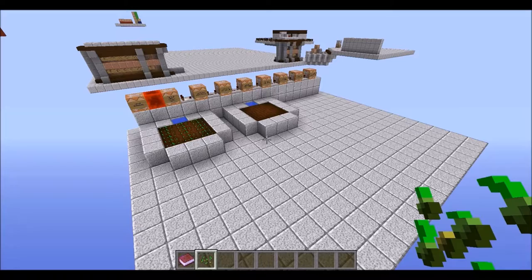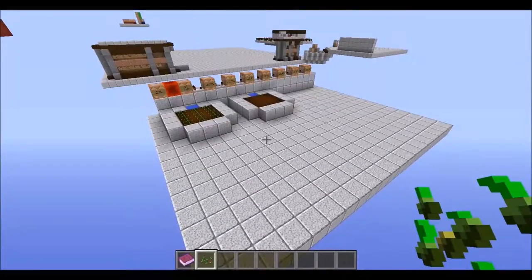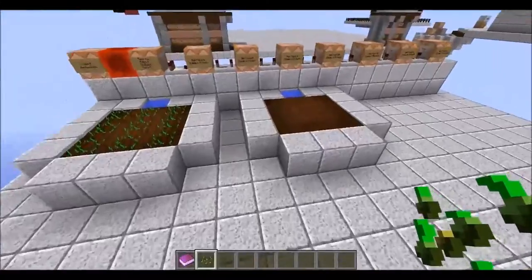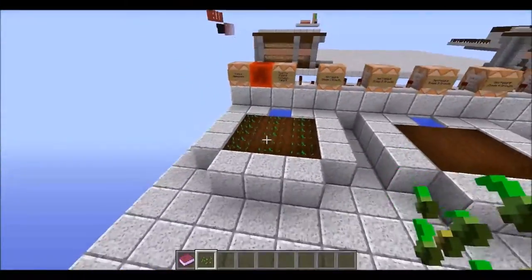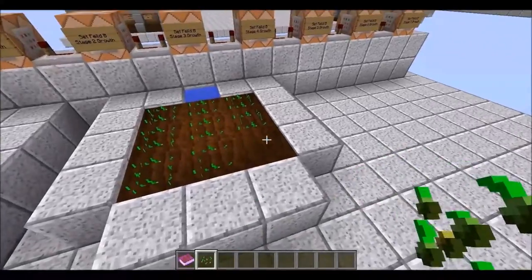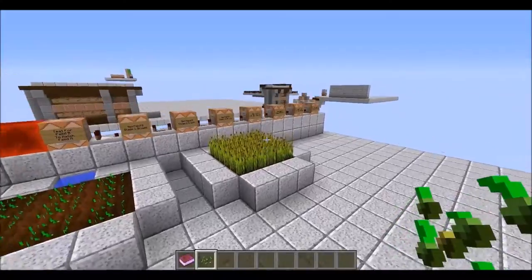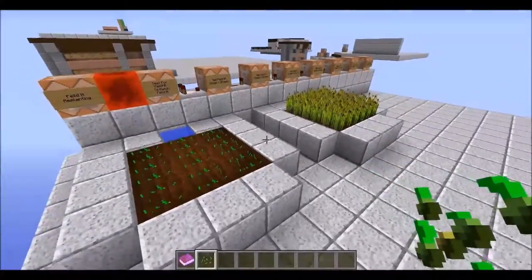Hey guys, welcome back! Today we're going to be looking at an auto-growing farm that you can make pretty simple. I'll give you a demonstration — let's go ahead and plant our things and watch it grow. As you can see, it just grows right in front of your eyes. Pretty basic.